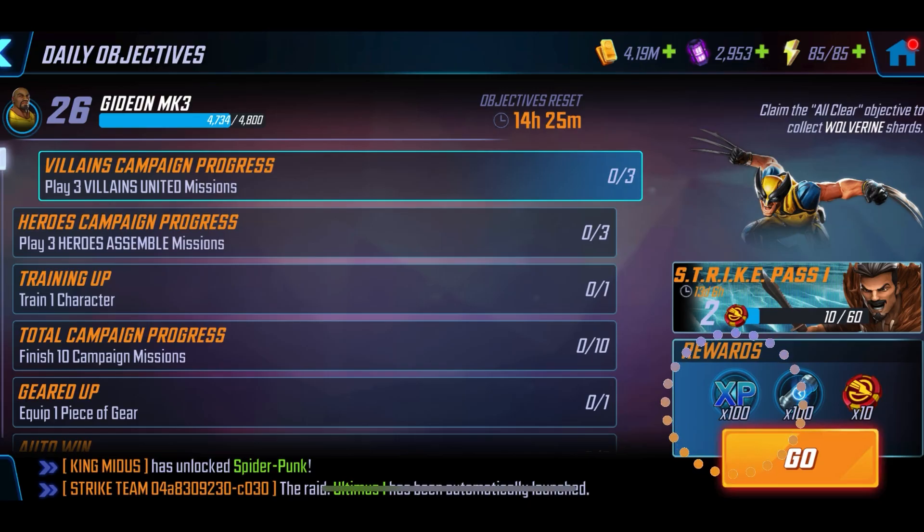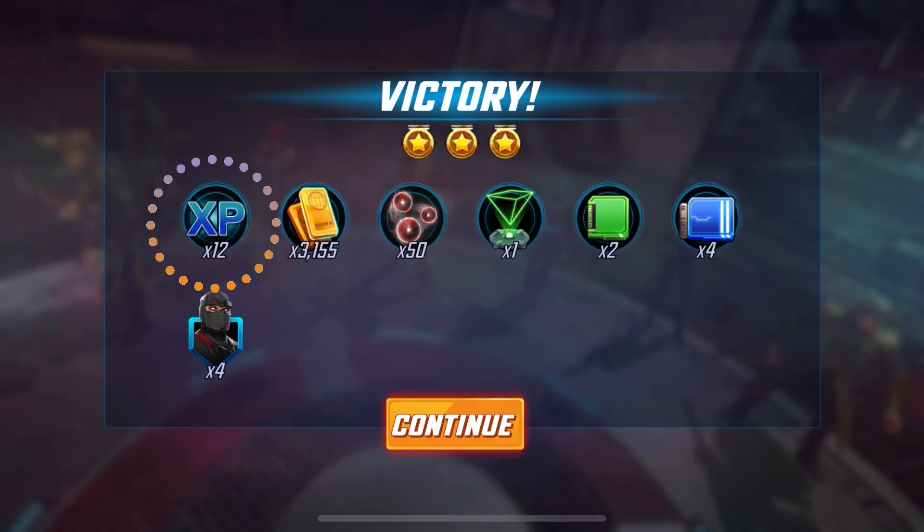In order to progress our account, we need experience points. Here are our daily objectives — your dailies that you can do. You want to get that stuff done; it's easy. That's going to contribute, especially early, to increasing the level of your account. When your account level goes up, you can power up your characters to that level, and it opens up more game modes. So we want to be very keen on getting our daily objectives done. Campaign nodes also give you experience points — a good place to farm and increase your account level.